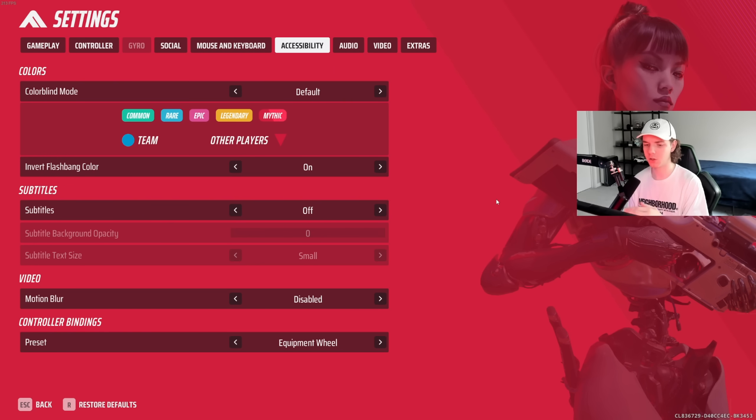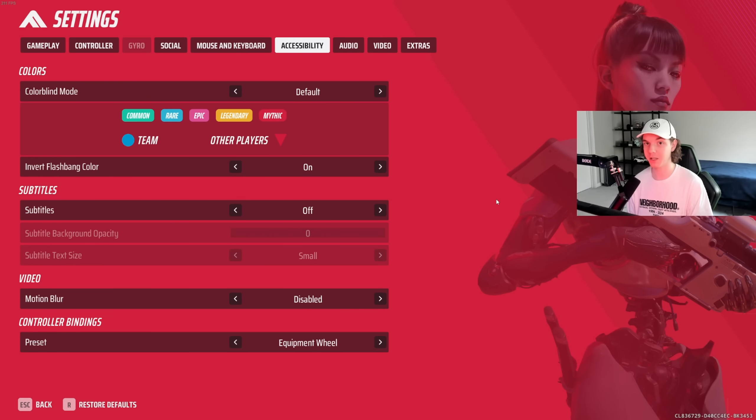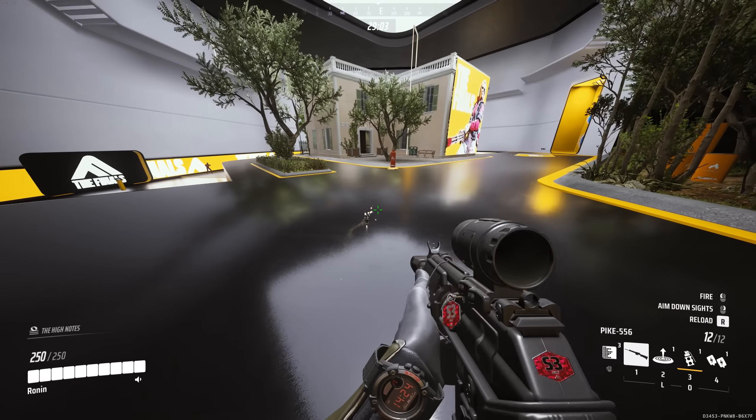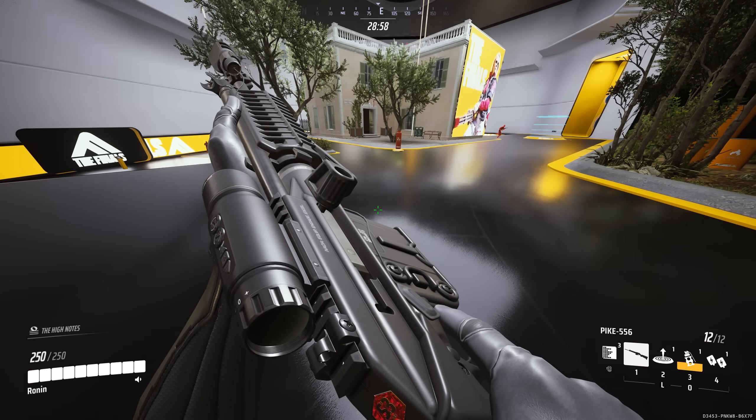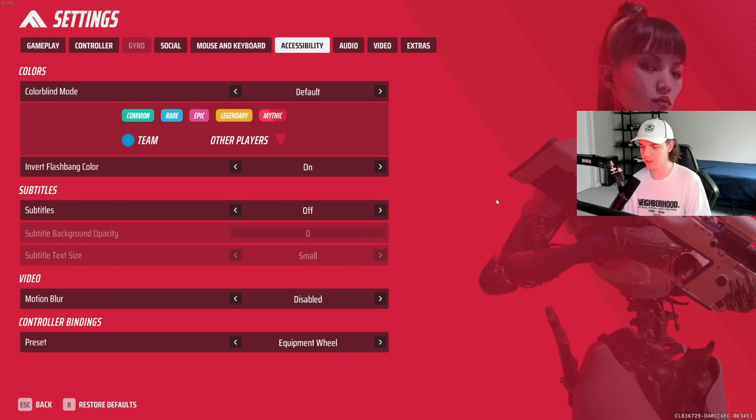For accessibility, I have colorblind mode off — if a certain colorblind mode helps you differentiate between people, go for it. Invert flashbang color I have on, both for YouTube videos and for my own eyes. What invert flashbang color does is make your whole screen turn black instead of white when you get flashbanged, which looks much nicer on YouTube videos. Subtitles I have off — I think they're a little distracting.